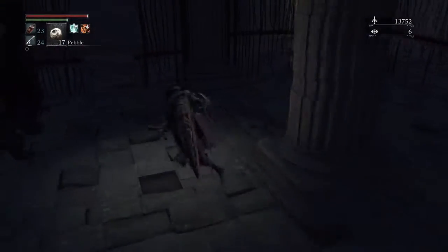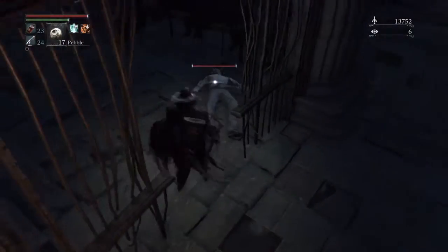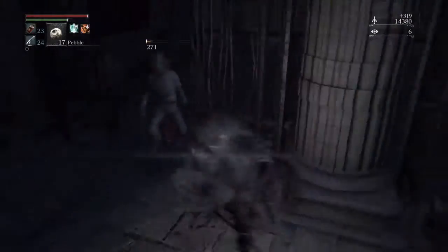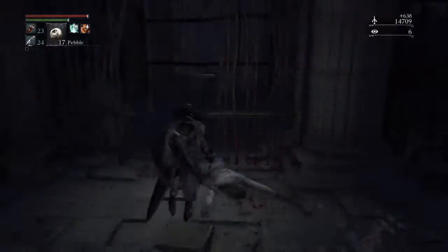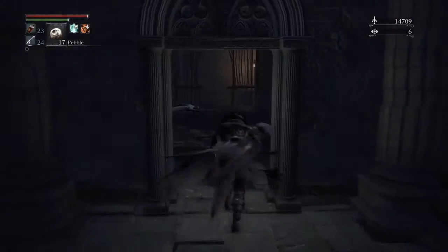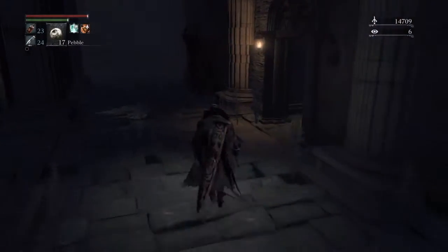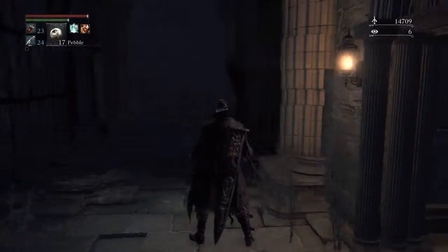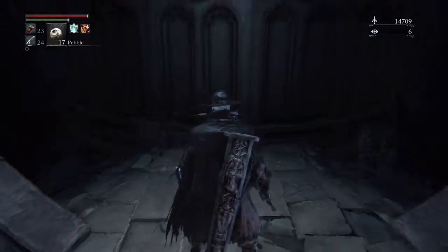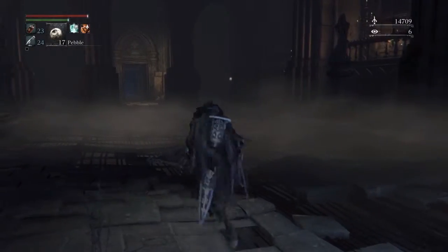Those two little things we killed look like the witches from the Hemwick place — they probably are. There's a guy holding an item too. Another little shortcut — I found coming from the side a bit harder. Put those dudes down, unlock that door, and that's pretty much the level cleared apart from that little boss area. I like to clear level by level, so we've gone down, picked up the NPC, cleared that level, and now we're coming back up to where the lamp is.